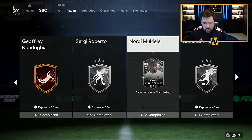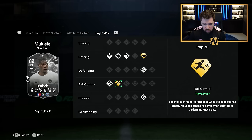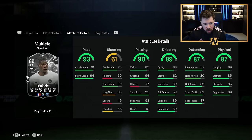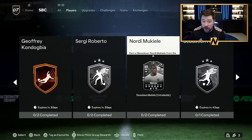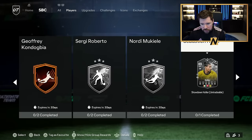And then Nordi Mukiele — four-star, four-star, high/high, six foot two. Good pace, good passing, decent dribbling, good defending and physical, whip pass plus, great passing combinations, rapid plus. I think as a right mid or a right wing-back he'd be a lot better. He's got no defensive play styles but that is a good card, and if he gets the upgrade he could be a banger. He's an 84 and 85 with an inform only. I think they'll both be worth doing, especially if we get another showdown Evo to further boost one.